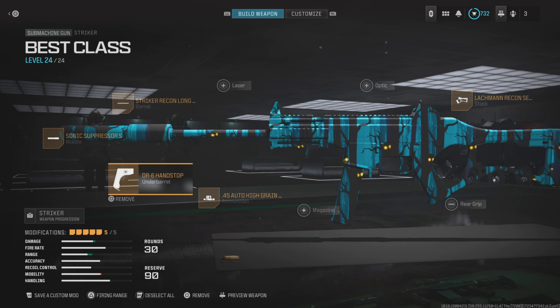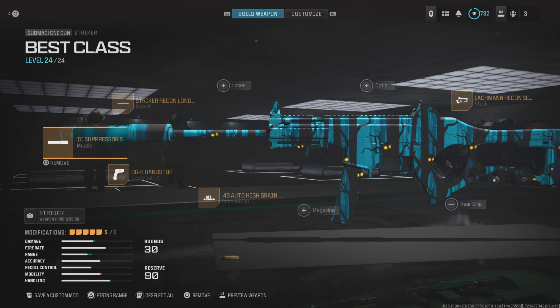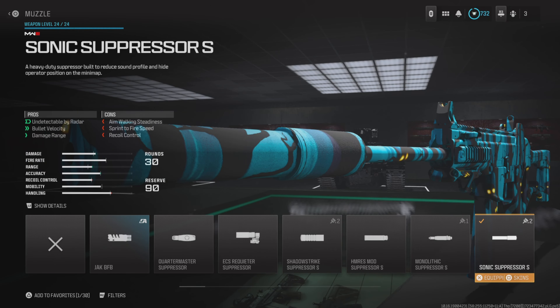This is the Stryker class setup that I use in today's gameplay. For the muzzle, we've got the Sonic Suppressor S. This gives you extra bullet velocity and also extra damage range.